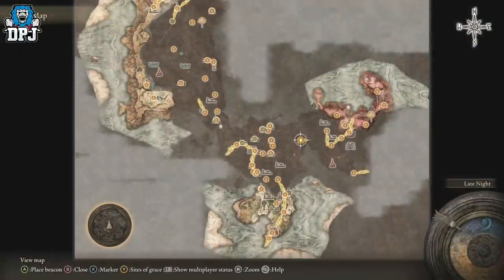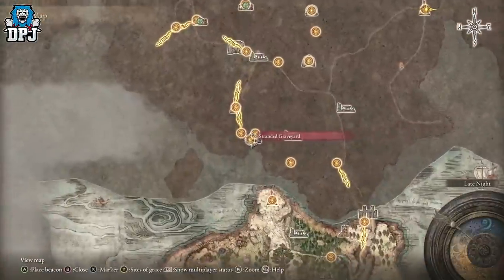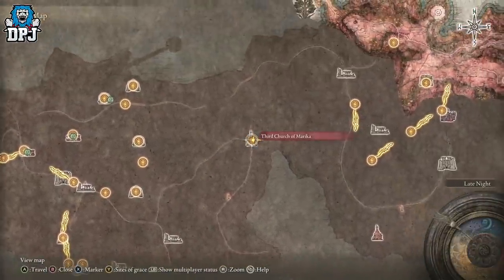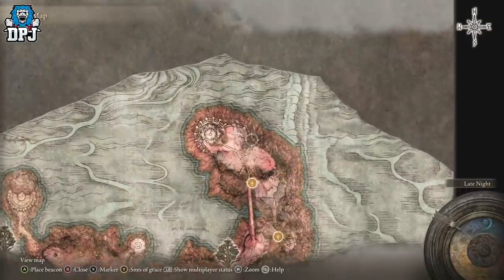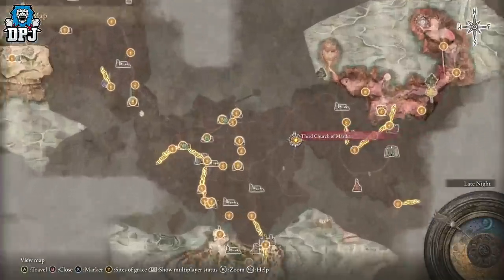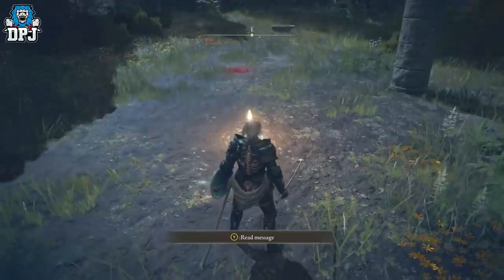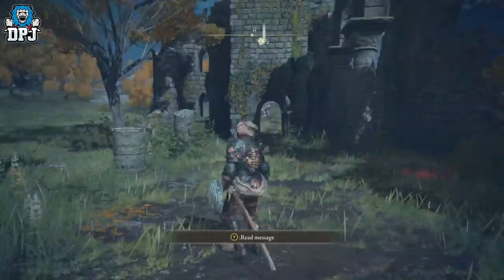Come to the Third Church of Marika, north east of the starting point. From here you're going to use a portal which takes you north of the grace you need to activate, called Farum Great Bridge. These enemies are part of the small area around that grace. From the Third Church of Marika, follow the path to the nearby portal — once activated you will spawn north of that grace.